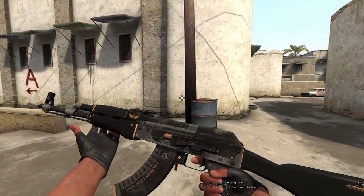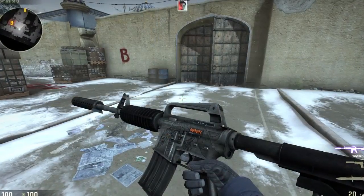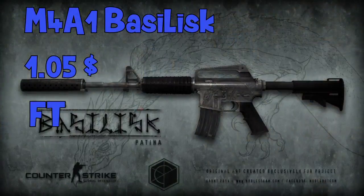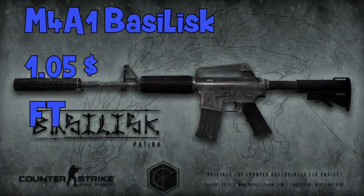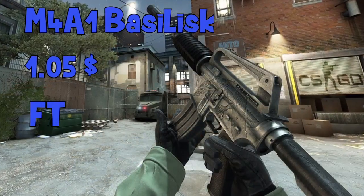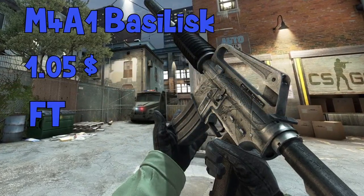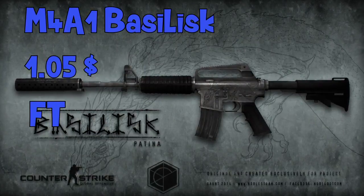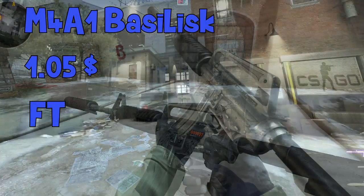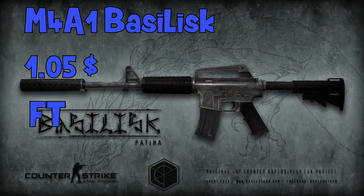The fourth skin is the M4A1 Basilisk. You can get this in field-tested for only 99 cents. The battle-scarred is actually $1.13 and well-worn is $1.77, so don't go for those. You can also get minimal wear for $1.28.